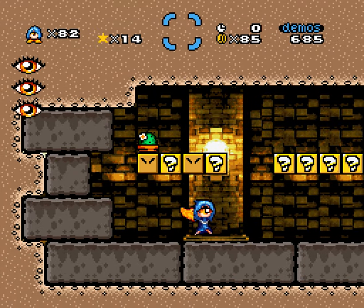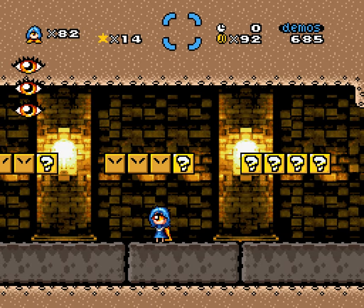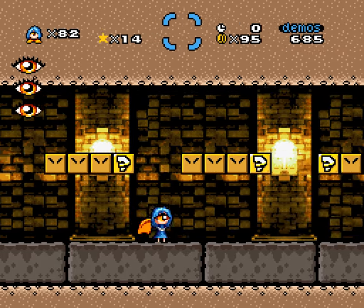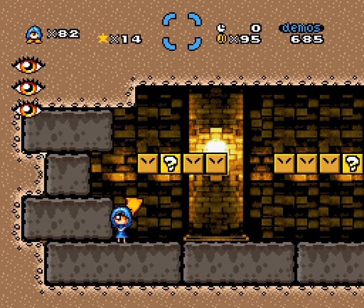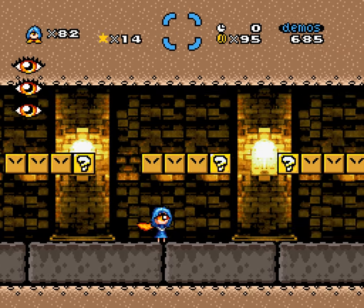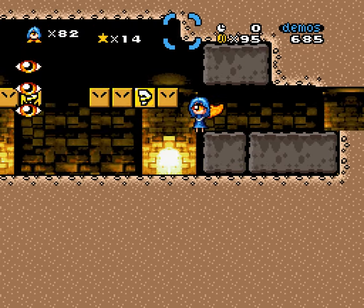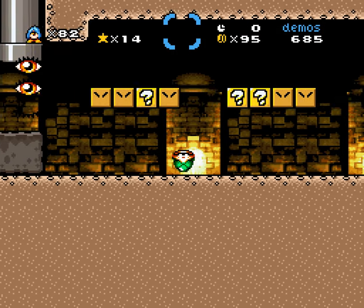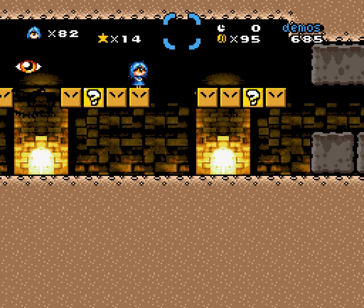B would be this. E would be... Seven would be... Yeah, no way to shrink myself. I'm not sure which part I messed up on, but I cannot get myself shrunk - that's a problem. I had to hit that to get you, so I don't know what I did wrong. I was sure I had it all figured out. I guess I don't - or I did something somewhere else?